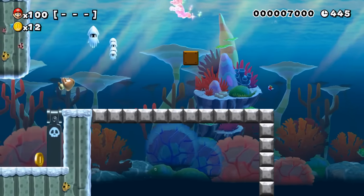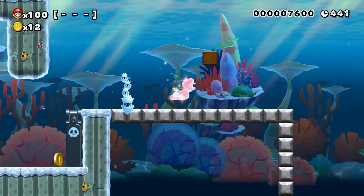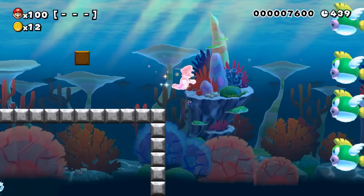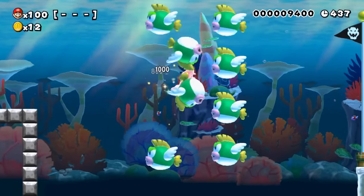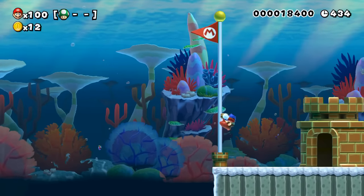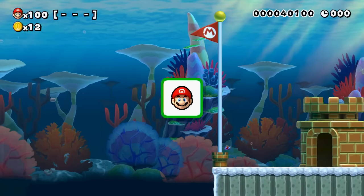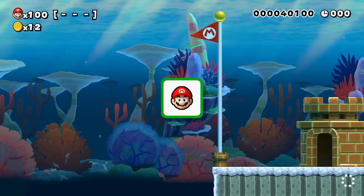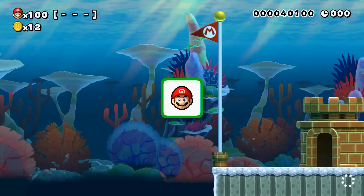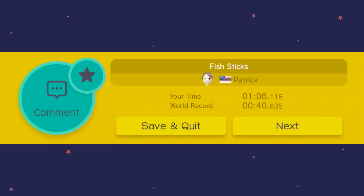Oh, even better. Come here, you. Okay, I probably wasted some time there. There we go. Okay, that was an interesting course. And you know what I just noticed? There's some Cheep Cheeps in the background here in the Coral Reef. I've never noticed that. That's pretty cool. I mean, obviously that's only in the New Super Mario Bros. U style, but yeah, that's cool.